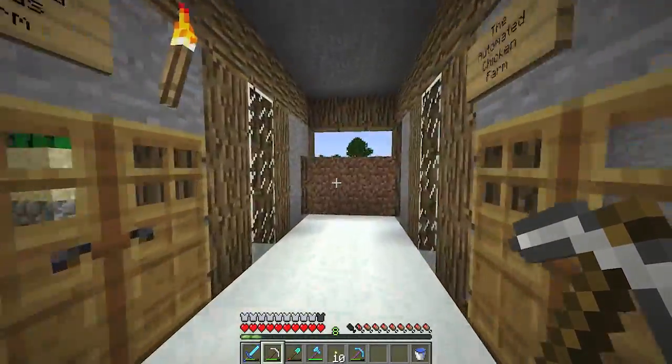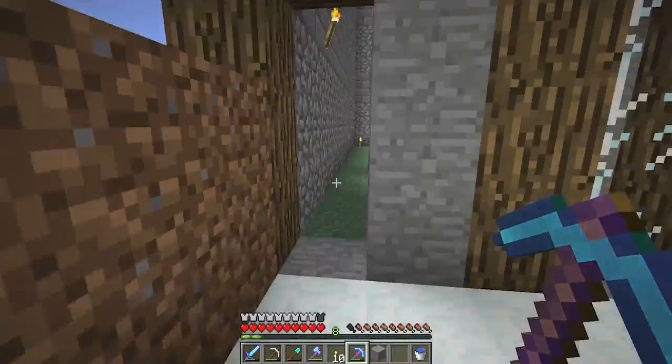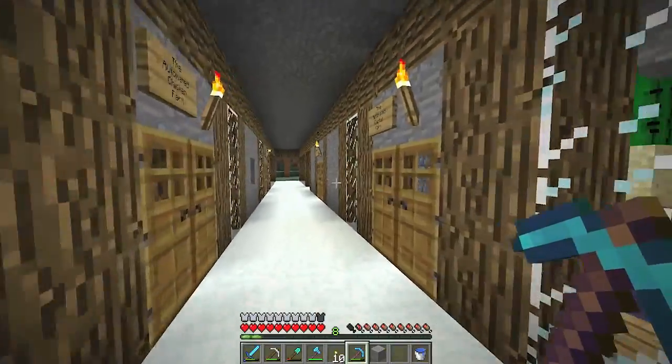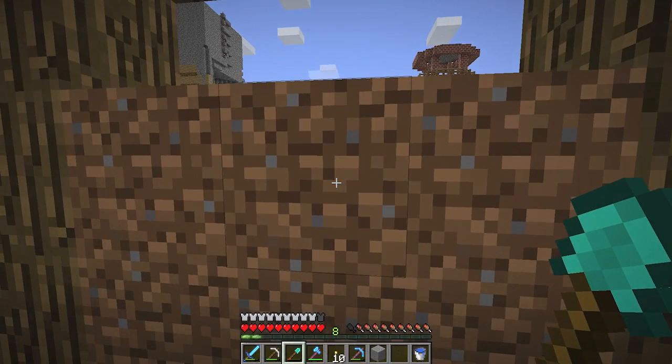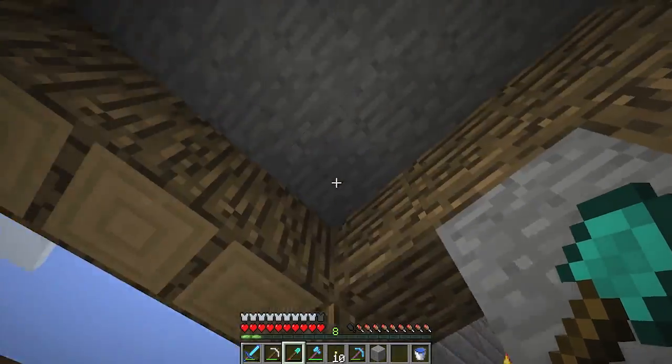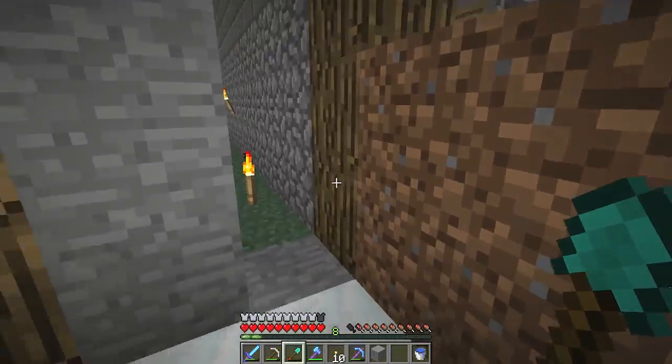I just wanted to show you that. Today, right at the front here, I'm going to be building a sunlight detecting redstone door. I don't know how to do a full three by three with the center filled in, but I do know I can just do the three by three without the center — so that's what I'm going to be doing.